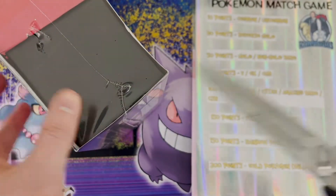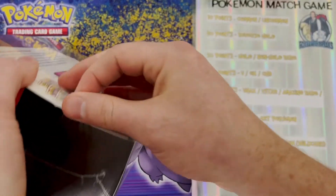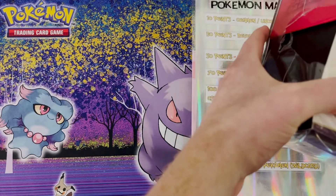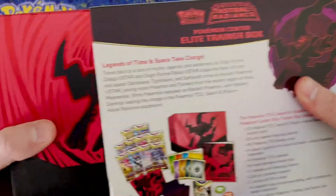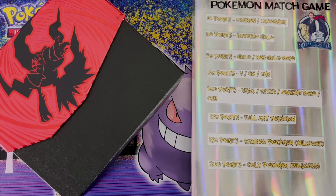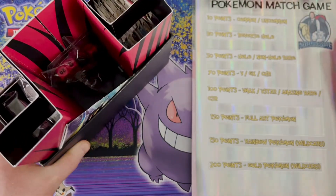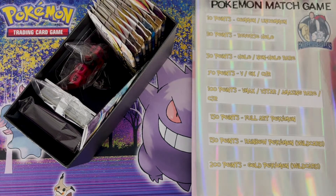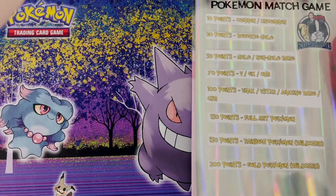Let's get this thing cracked open and let's play some Pokemon match. If you're not familiar, you can look on the side and see what the points are for the different values — commons and uncommons are like 10 points, the reverse holo is 30, and so on. Have you opened up anything cool from Astral Radiance? It's been out for a few days now. The coolest thing I've pulled so far is a couple full arts, some trainer galleries, and the Bea trainer. Also, these sleeves are absolutely magnificent.